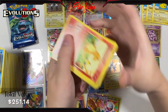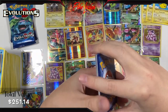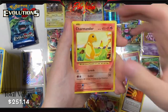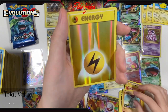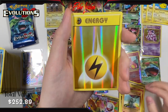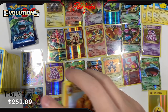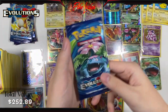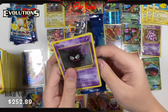Pack 32: Venusaur Spirit Link, Machoke, Super Potion, Charmander, Energy, Pikachu, Growlithe, Machop, Reverse Holo Lightning Energy — pretty sweet, don't have it — and a Dugtrio non-holo. It looks as if we're going to have a pretty chill ending here. Nothing crazy — hot start definitely cooling off a little bit.